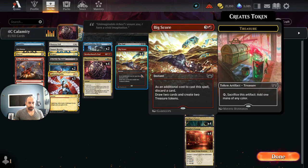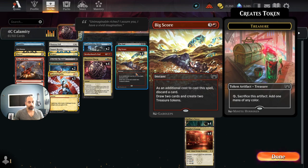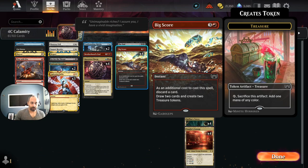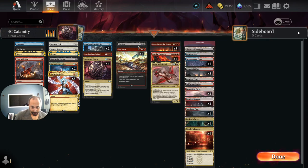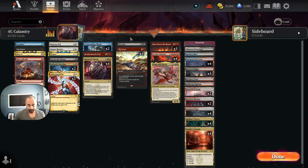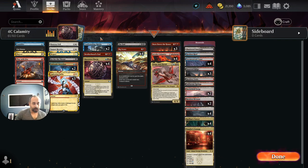We want to dump things into our graveyard and then recast them with Invoke Calamity. At the four spot we've got Big Score, because our mana is bad here — we're playing four colors without green, so treasure tokens are helpful. We're playing a single copy of The End, and we can cast it from our hand, then recast it off of Invoke Calamity. This is good for things like Atraxa or Shield-Reds.